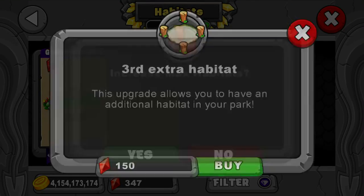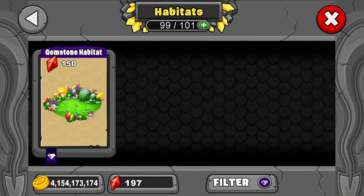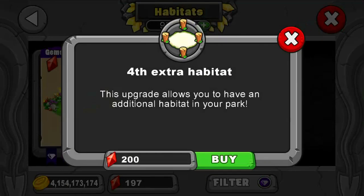Next you can get a third extra, which I'm going to get — that's 150. And then the next one is over 200, so that's a fourth extra. I don't know how high this goes. I'm going to guess it goes at least to five.